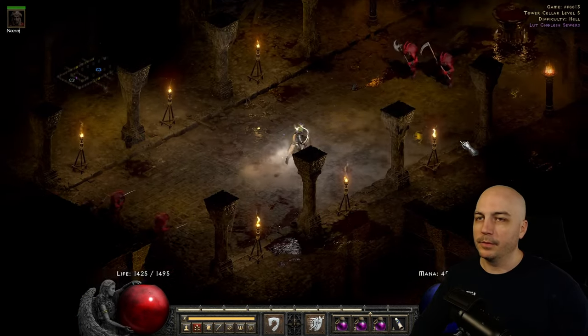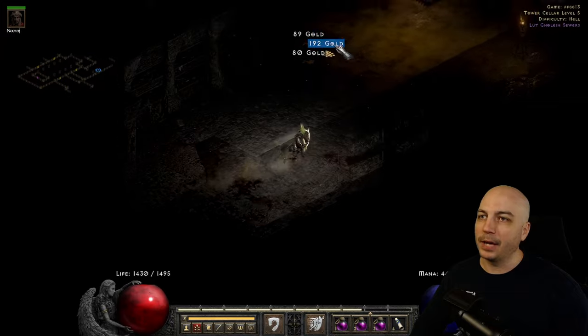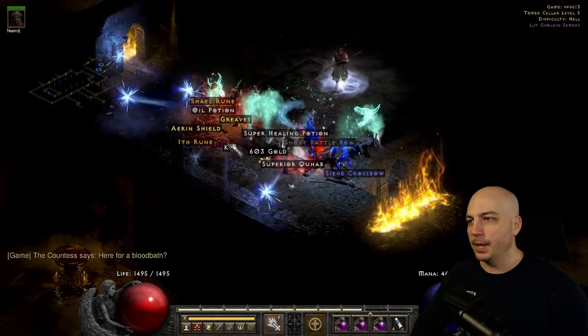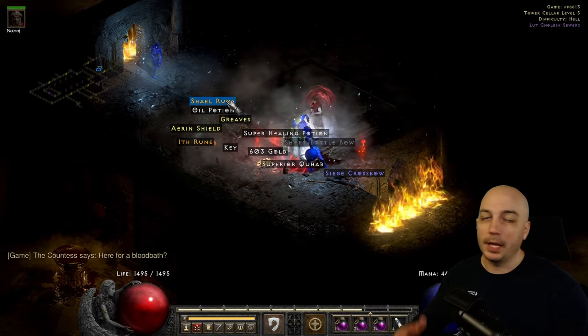When you're down to the final level, the Countess is actually a Demon and all of her minions are as well, so you have really no problem taking them out. You get the runes and hopefully keys — and I don't mean this key right here.